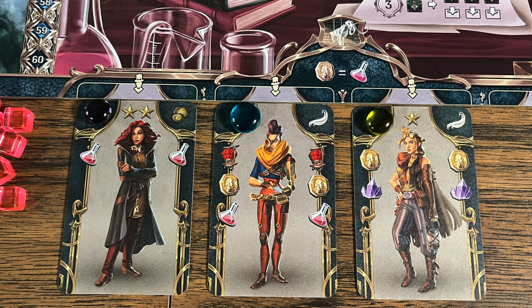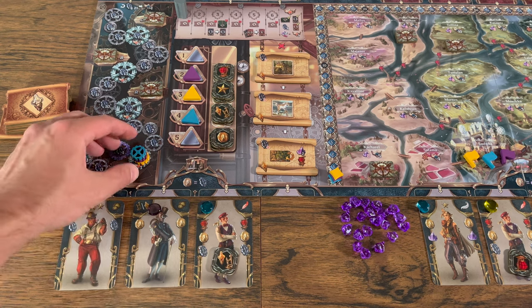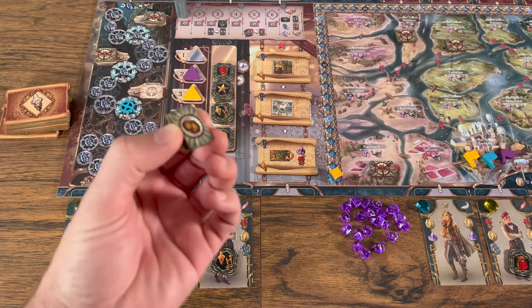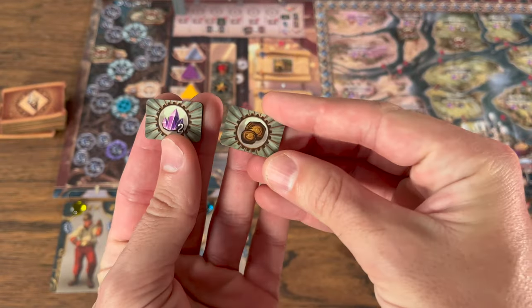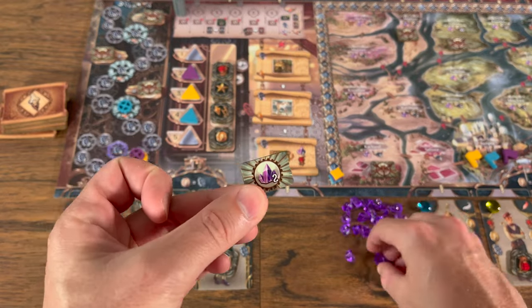Let's go over some resources. Cogs: for each cog you move your engineer marker up once on the engineering track. If you ever move up past a dragonfly marker, you look at the tiles present, select one to take, place the remaining back, and take the reward shown on that tile. Then crystals: you gain one crystal from the supply and add it to your area.